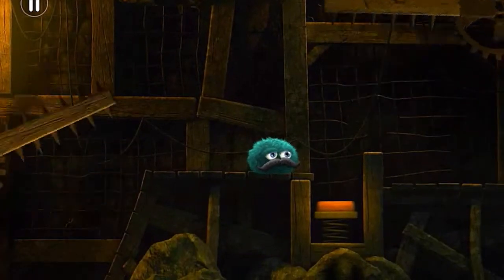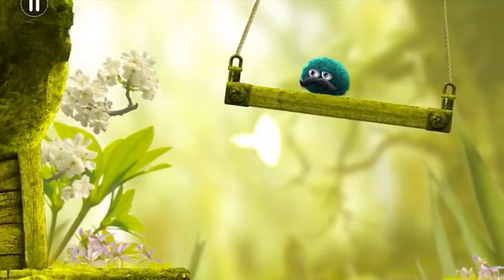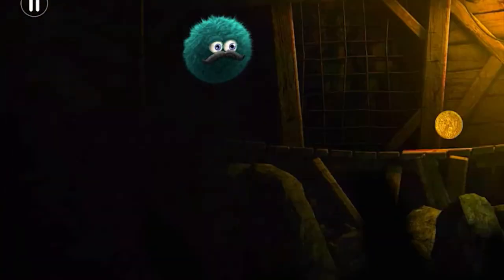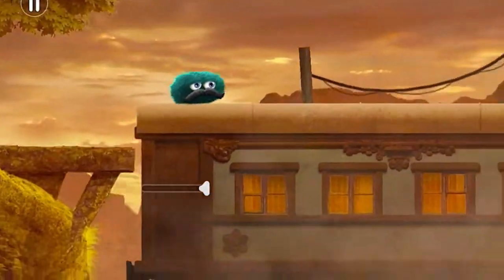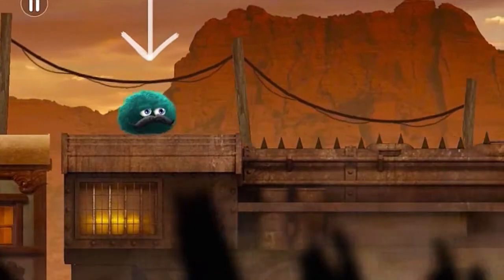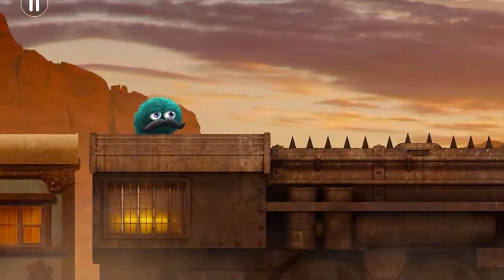The first great thing about Leo's Fortune is that the controls are genuinely unique and haven't really been done before in a platform game like this. With your left hand you control the direction but also the speed and the velocity, and with the right you can inflate and also dive. It makes for a really interesting way of controlling the character and allows for a lot of precision in maneuvering around the various obstacles in the game.